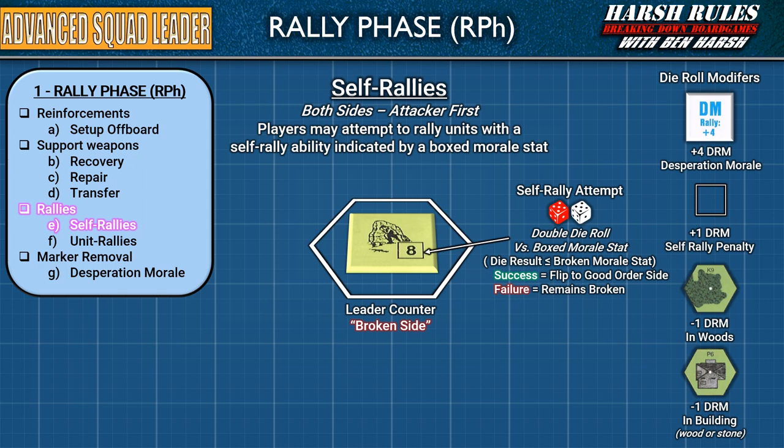Also be aware that there are a number of die roll modifiers that can impact the dice result. Some die result modifiers can make rallying more difficult because they add to a dice result. These include units tagged with a desperation morale marker, and a plus one die result modifier for all self-rallies. If a unit is in a hex with woods or buildings, they have some cover which makes rallying easier — in these situations, subtract one from the dice result. Also, leaders may not use their leadership modifier to self-rally. There is also a special exception that allows the attacker to self-rally one multi-man counter, regardless of whether that unit has a box morale stat, but they do so with a plus one die roll modifier.